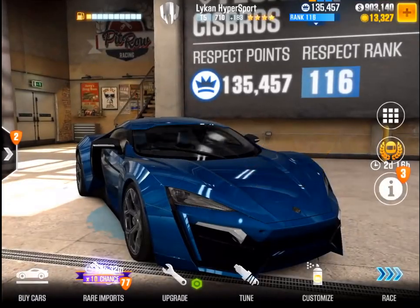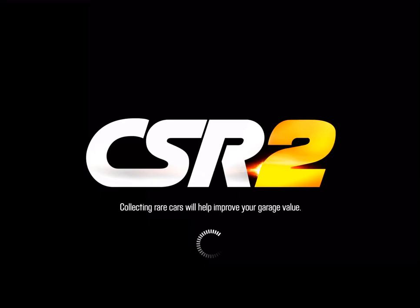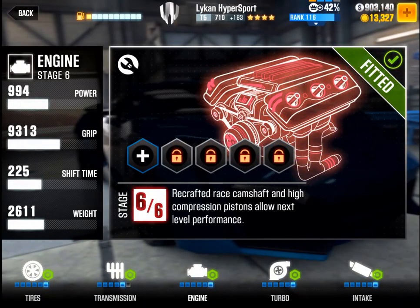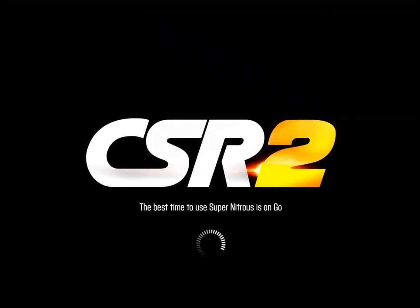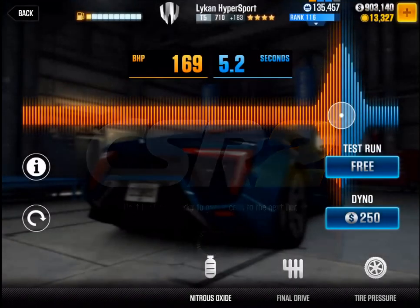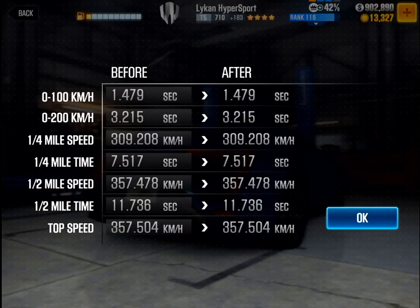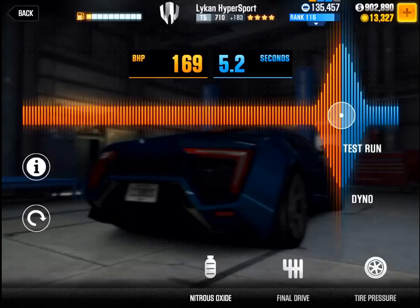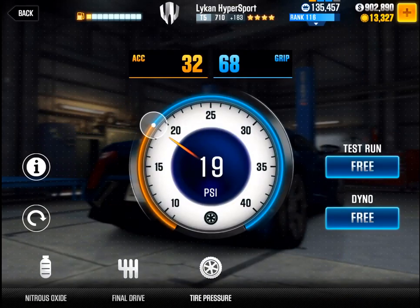Before we do that, I'm going to show you what parts I have. So I have 41 out of 42 upgrades, zero fusion parts installed. I've upgraded the car pretty much almost maxed out in terms of upgrades — just missing the transmission. Here's the tune: I can do 11.736 in half mile. So 169, 5.2, 2.8, tire pressure 32, 68, 19.